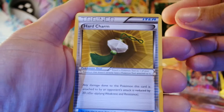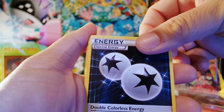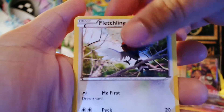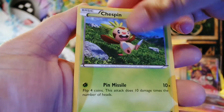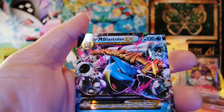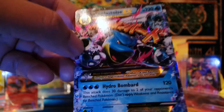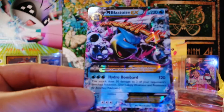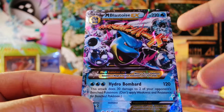I'll keep this second code for my Japanese unboxing. Now this Flash Fire pack starts with a trainer Blacksmith, a special Double Colorless Energy, Diggersby, Fletchling — look at that artwork — Fennekin, Voltorb, Chespin, Tailow, a reverse holo Volbeat, and the last card is... you've got to be kidding me — a Mega Blastoise EX!